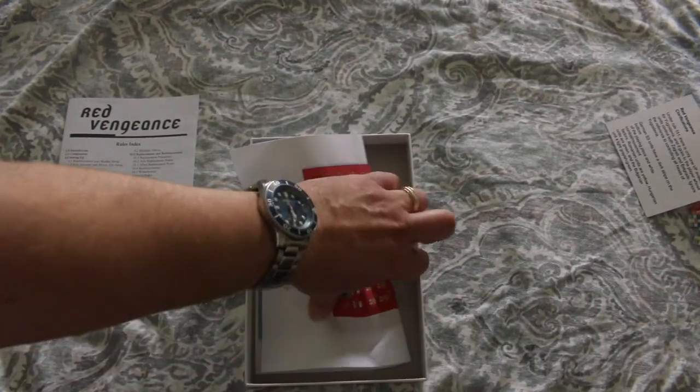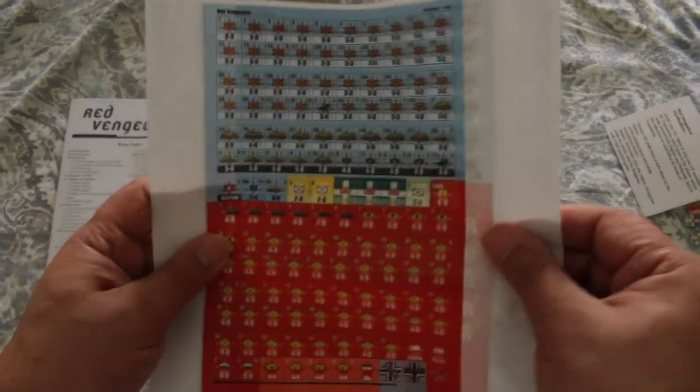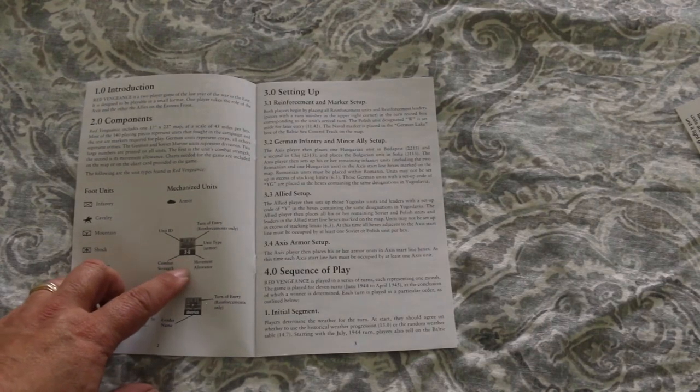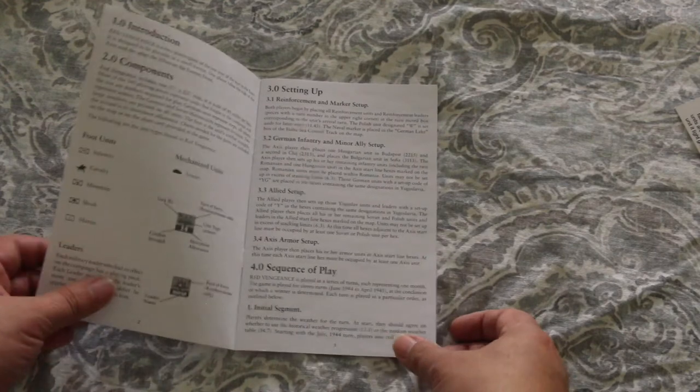The previous owner was smart enough to make a photocopy of the counters before punching them out, in case you lose one. Let's go through the rules. It starts with an intro and goes over the components. The units have a combat strength and a movement allowance on them. Looks like there are leaders too.